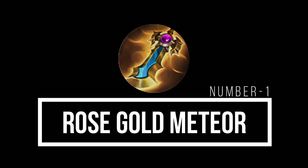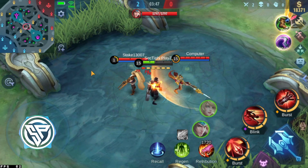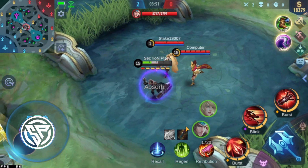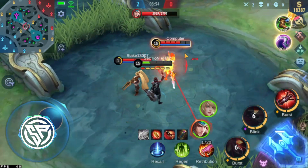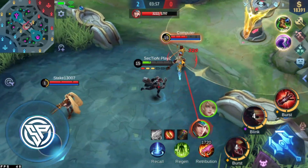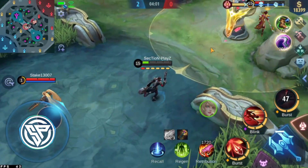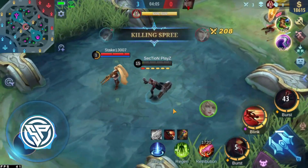Number one: the Rose Gold Meteor. It's more like an attack and defense item combined. Even if we have HP 30%, we have a shield of 710 or 315 — of course it depends on your hero level. Damage is absorbed, and this is also our magic defense. It's not permanent; it's activated in just a 3-second zone with a cooldown. Especially useful if you have a marksman.